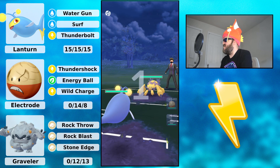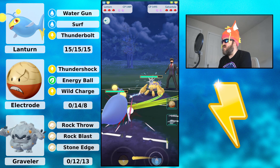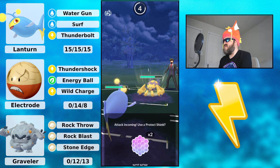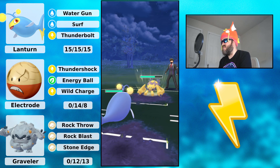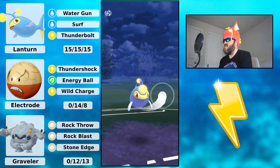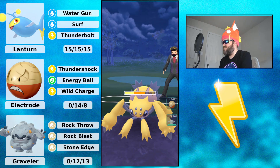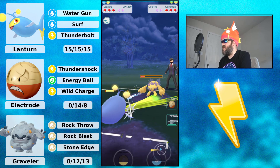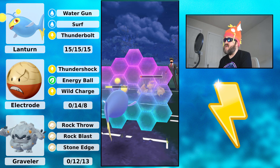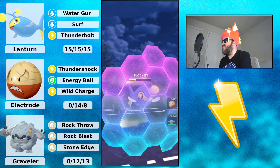Moving on — Lantern into Galvantula. Galvantula is very common in this meta with Fury Cutter. They could possibly have Energy Ball too, but I knew it wasn't an Energy Ball. My opponent goes for Lunge, and I go for Surf. My opponent lets it go and I'm trying to farm down, but they get to another Lunge.